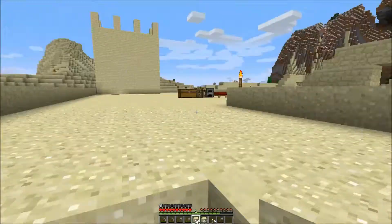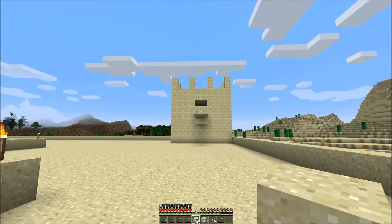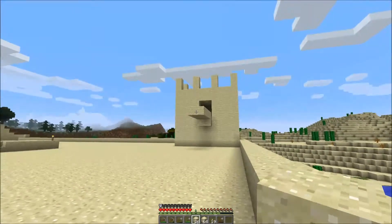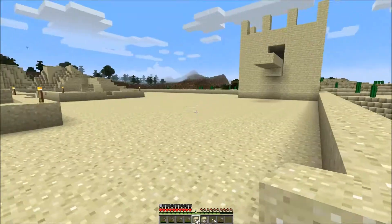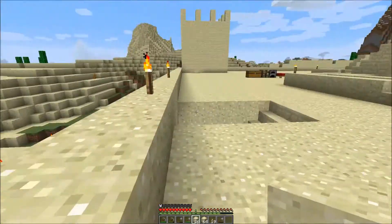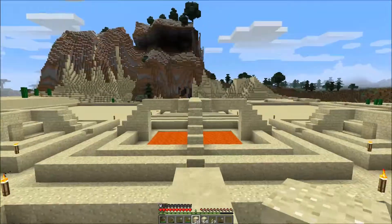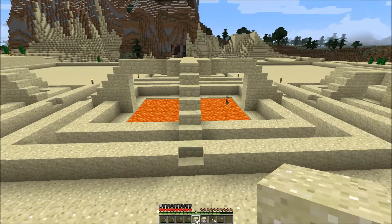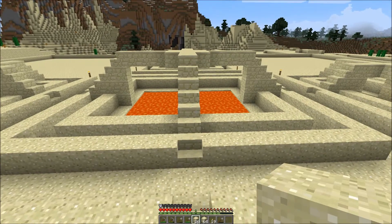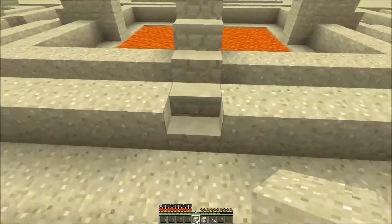I decided to build a couple of turrets to either side. And you can probably see the beginnings of a bridge just there, which will eventually go all the way across and connect to that one there — possibly with little staircases going off into the courtyard area here. The centrepiece of the courtyard is this lava pit that I found. It wasn't all square like that — it was all raggedy and untidy, so I tidied it up and made it all square, put some steps over it and surrounded it with four pools of water.